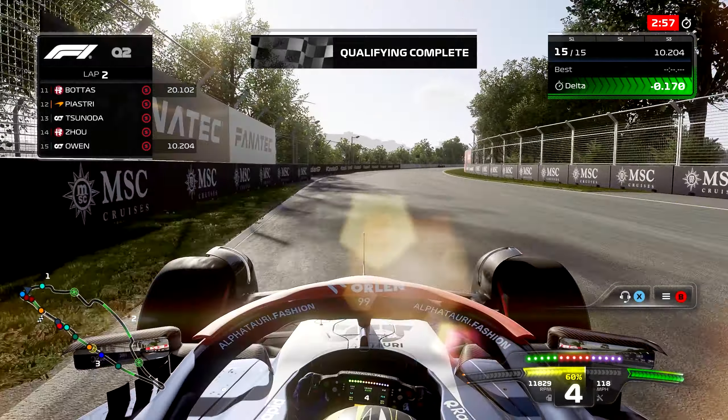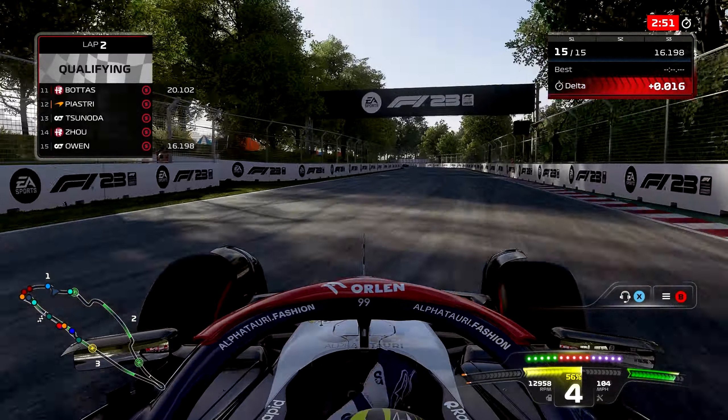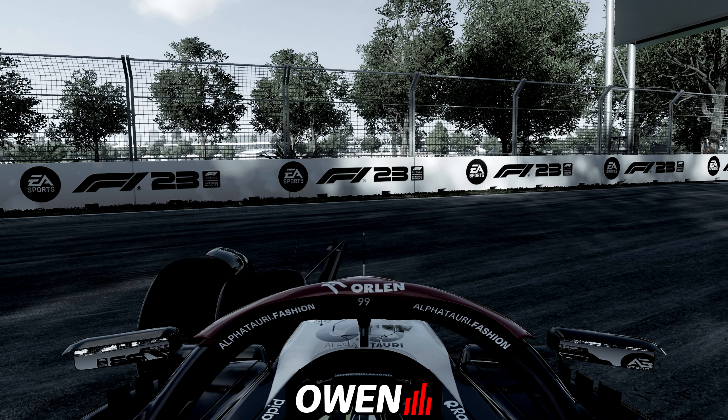Albon, Sargent, Hulkenberg, Magnussen, Gasly all out. Alpine really struggling so far this season — they've got some work to do. Unfortunately, my first attempt in Q2 was invalidated. So we had to focus on a second late attempt. I had to recharge the battery and get back going. All of a sudden I was put into this back-against-the-wall moment coming through turns one and two.